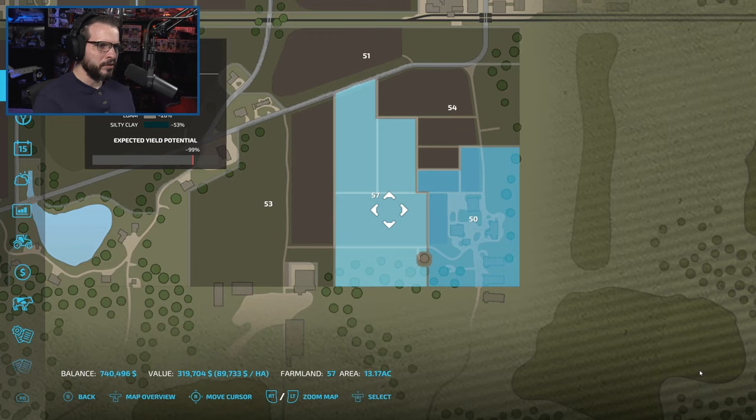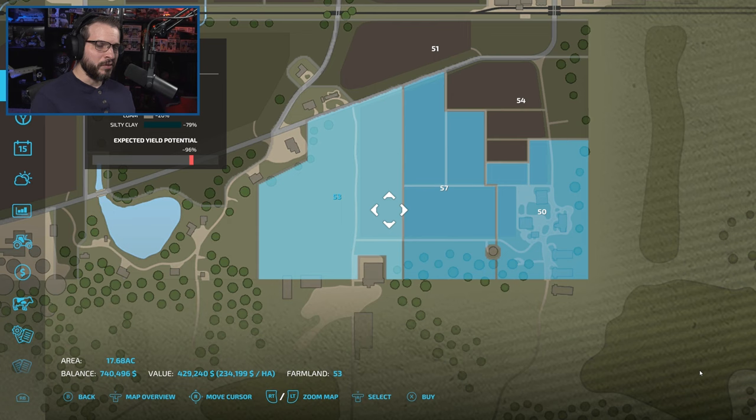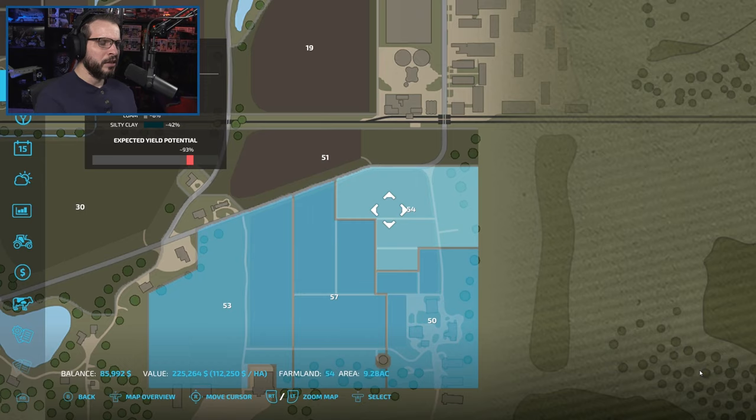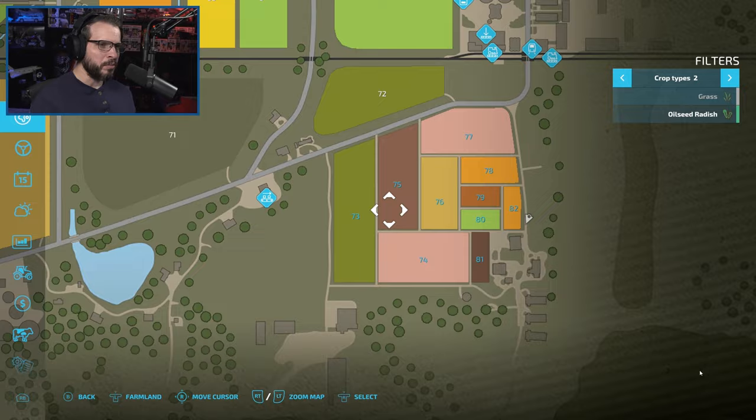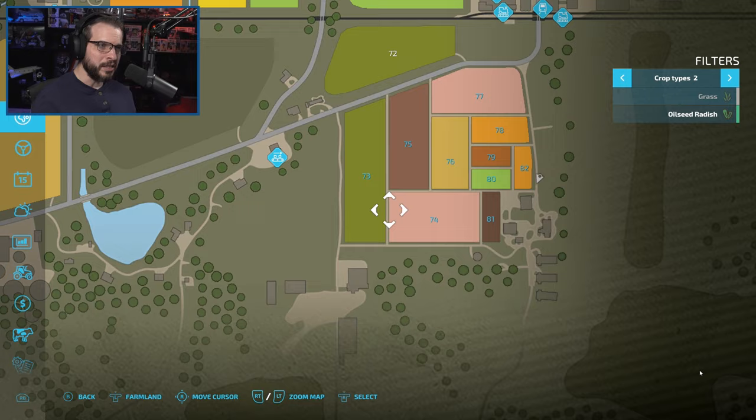So we're going to go ahead and buy field 53 and 54, and grab all these fields. Like I said, we've already got corn on a couple of them, sugar beets on a couple, some wheat, barley, canola, and some soybeans. We want to do canola in place of soybeans, but we're not going to plow over the soybeans that are already planted — we'll use those. We've got some potatoes as well, which will fill up plenty of root crops.